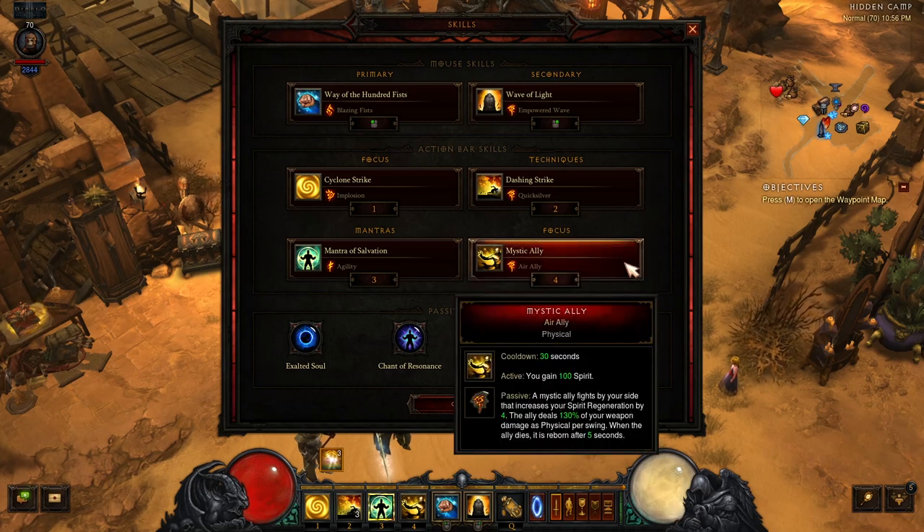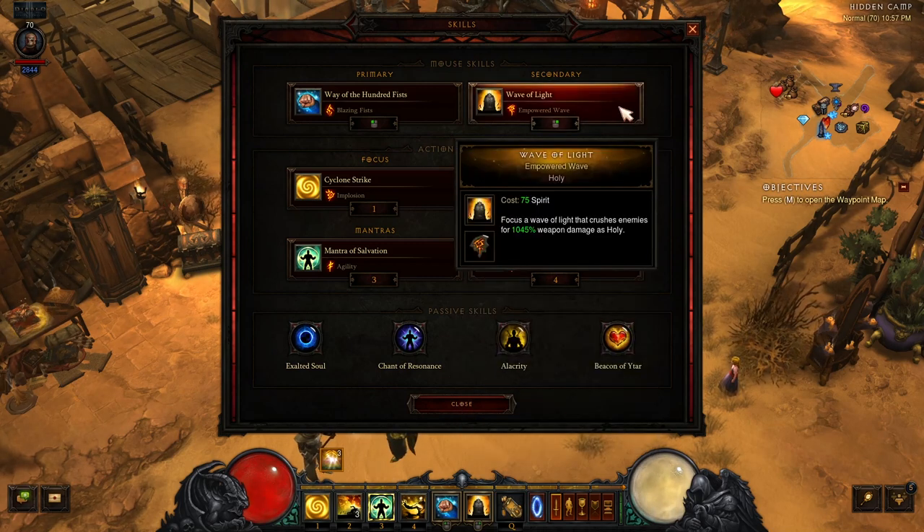Next, let's go over the skills. We'll be using Mystic Ally with the Air Ally Rune, which is the focal point for the set and mandatory for the dungeon. Next, we have Wave of Light with the Empowered Wave Rune, which is our main attack skill for summoning Mystic Allies and helping to kill enemies.